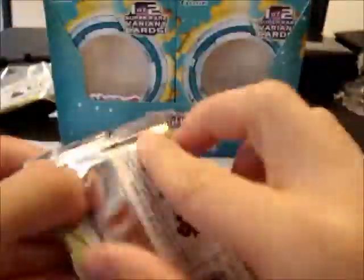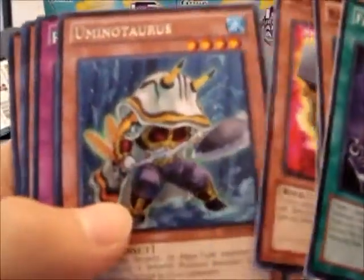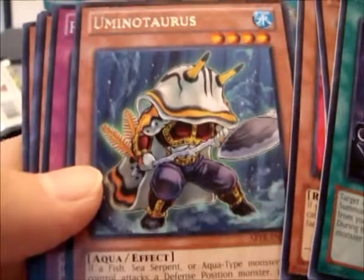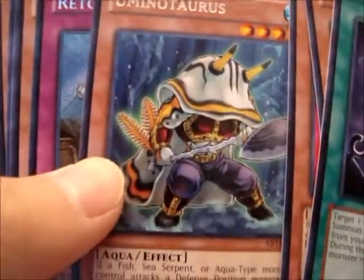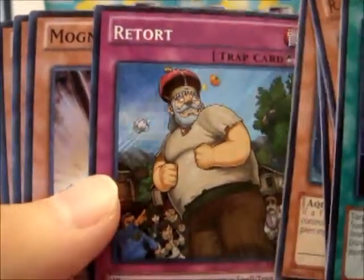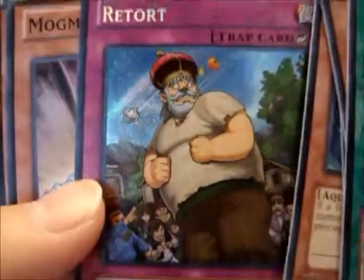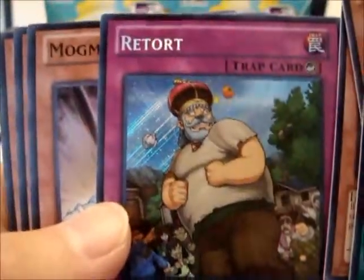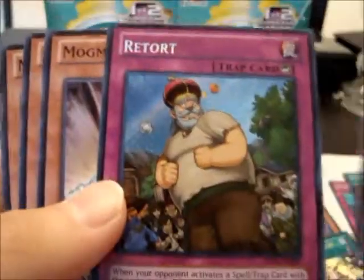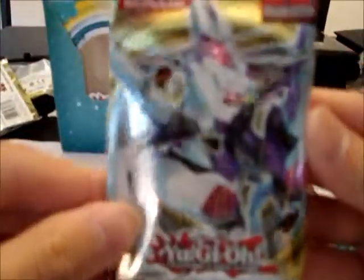Abyss Storm and Heroic Champion Kusanagi, Super. Two packs left. We got Umi no Taris and a Secret Rare Retort — that's cool, I guess. Pulling two secrets in a box is cool, but it's a holo-to-holo — not the best secret, not even the greatest secret at all. But that's cool anyway. Final pack, final pack.